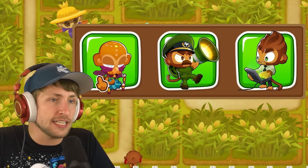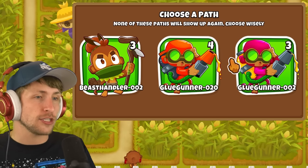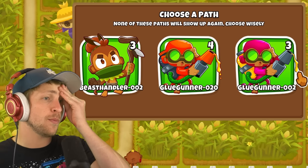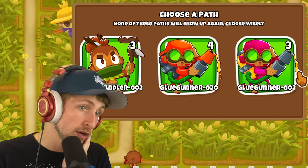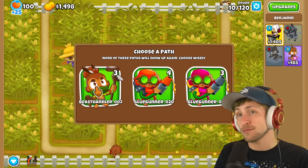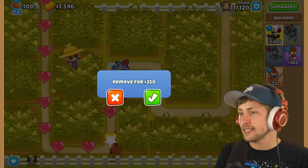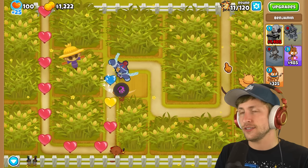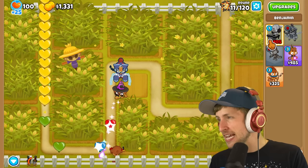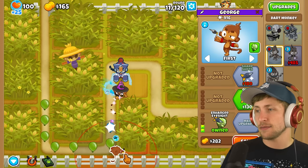Oh wait, I didn't even get to pick - it just goes straight to a hero. I guess we'll go Benjamin. So it did reroll, but these are still bad - three glue gunners and three beast handlers. I guess I'll just pick the beast handler. $350 - I think I'll buy that just so I can put Benjamin elsewhere. Is Benjamin even going to make me my money back in that amount of time? I'm just going to go for it, I think that's going to be pretty reasonable.